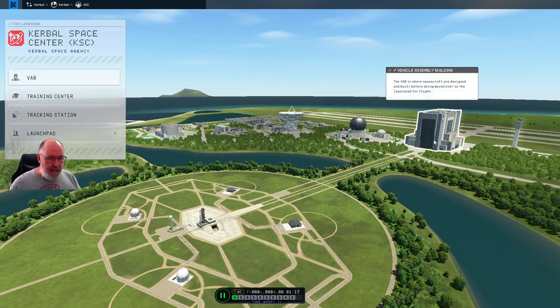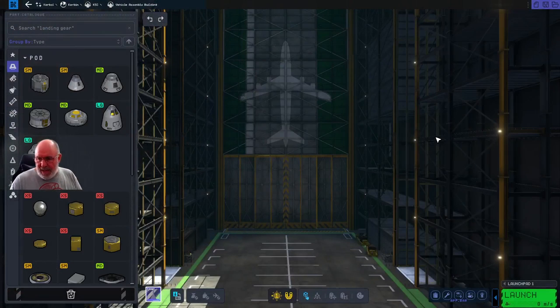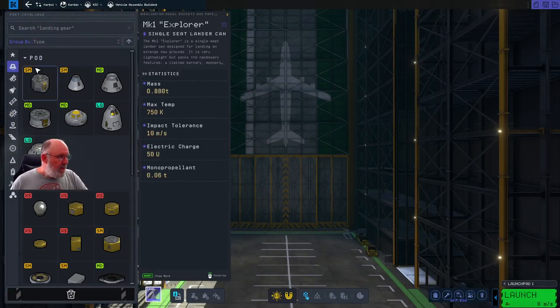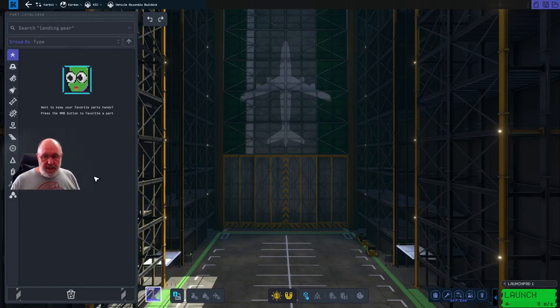The VAB is where we want to start because we don't have anything we can launch just yet. So we'll go across into here. It does take a little bit of time just to load in the screens. In this first video, I just want to get into orbit and get back home again — that's all I want to do.